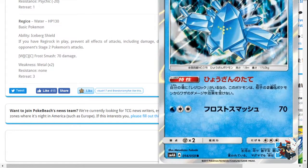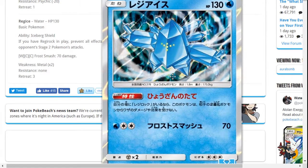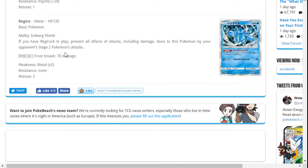There's also Regice — 130 HP Water type. Its ability: if you have a Regirock in play, you prevent all effects of attacks including damage done to this Pokemon by your opponent's Stage 2 Pokemon. We don't know what Regirock does yet, but preventing effects from all Stage 2 Pokemon is pretty dope. Interesting card.